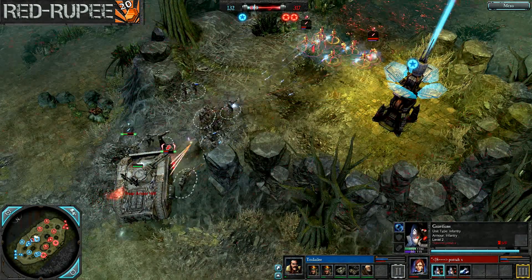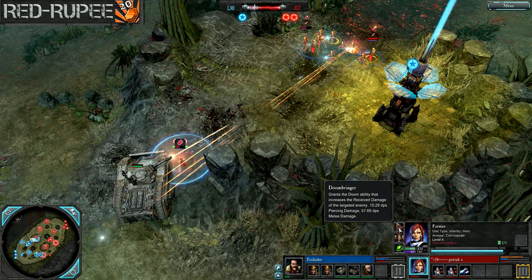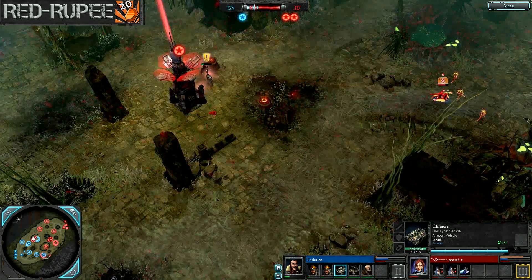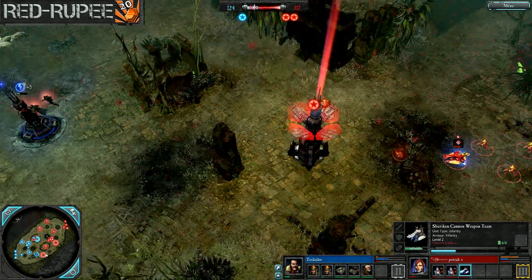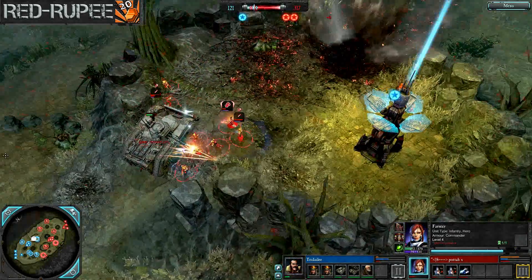Unfortunately, without the Singing Spear, the Farseer just poses no threat to this Chimera at all. It looks like the Shuriken Cannon managed to scare off and push back that Lord General on that side of the map. Once again we're seeing a creeping barrage here — unfortunately it didn't look like it hit anything.